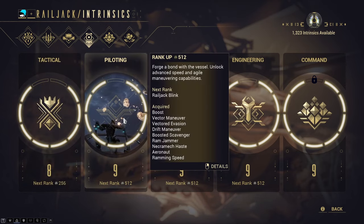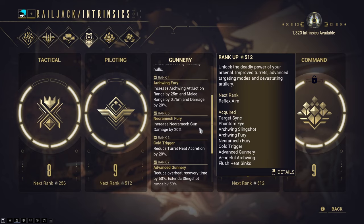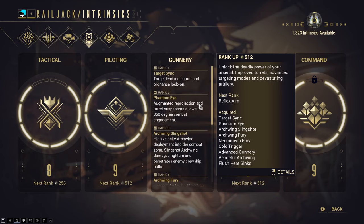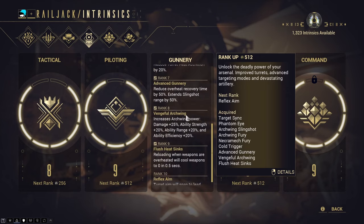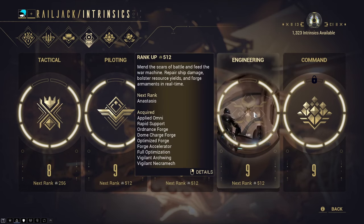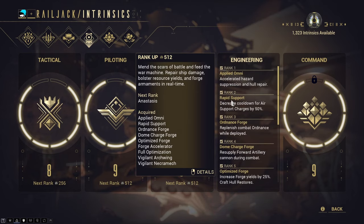Piloting improves your ability to maneuver your Railjack — rank 5 is recommended as it improves your Railjack vacuum for loot. Gunnery improves your Railjack turrets. Notably, rank 2 allows gunners to have a 360-degree view. Ranks 6 and 7 help with heat accretion of your turret, and rank 9 allows a quick reset of overheated turrets. Engineering is all about improving your forge — which will be explained shortly — as well as assisting with repairs on board your Railjack.